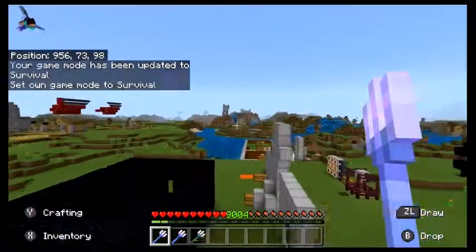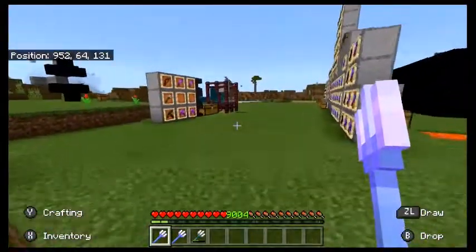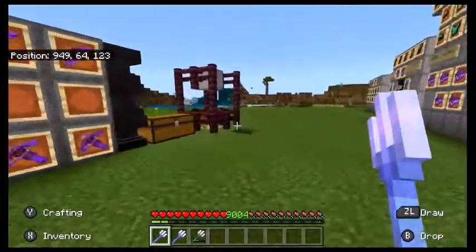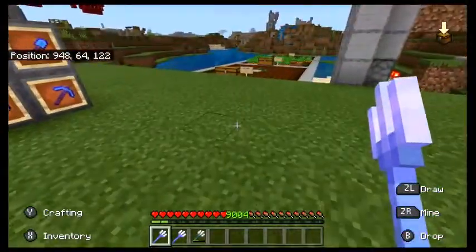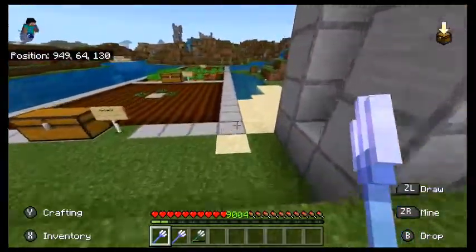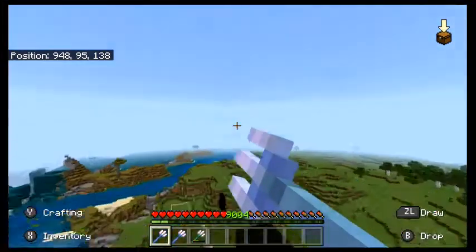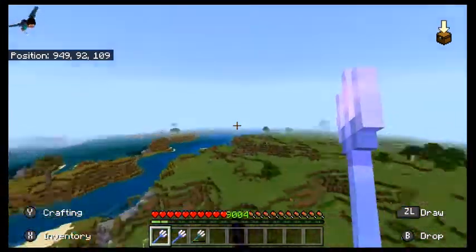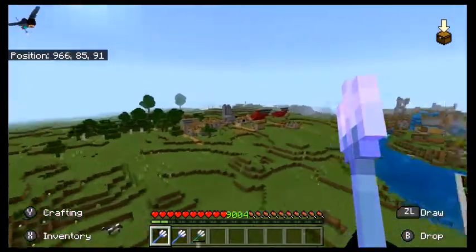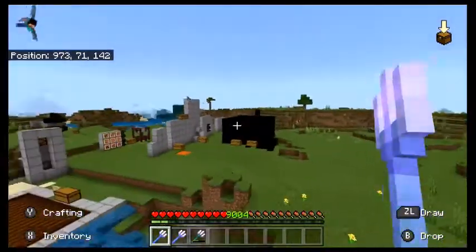If you have a pair of elytra, you just put it on, launch yourself out of the water, and then glide down. This is one of the best ways to get around the overworld — if you set up a small one-by-one hole of water near important places, you can jump in, launch yourself into the sky, and glide. That is the easiest way to make a small elytra takeoff area.